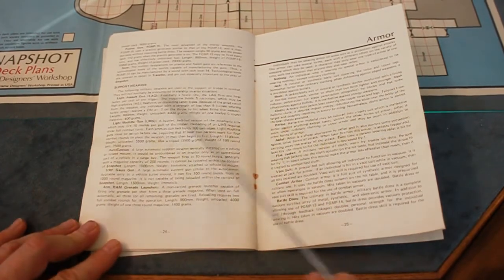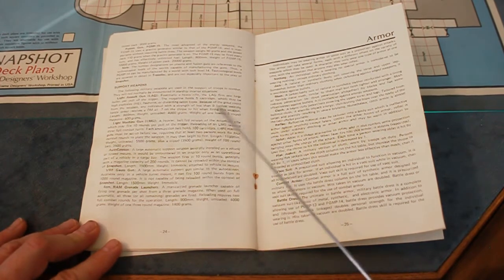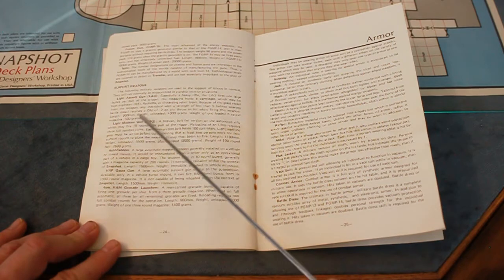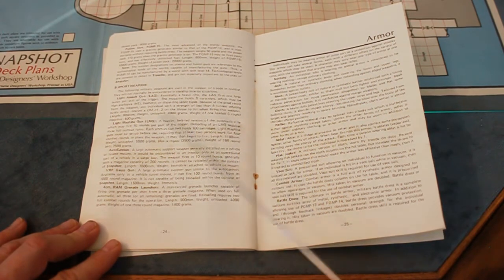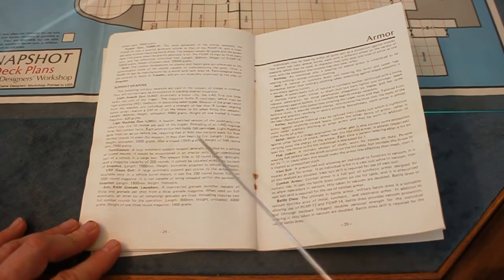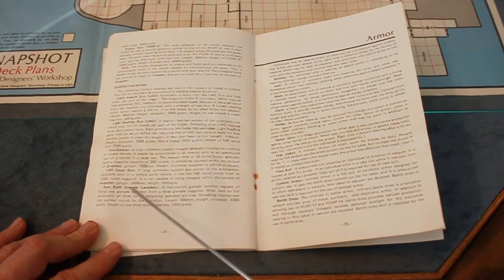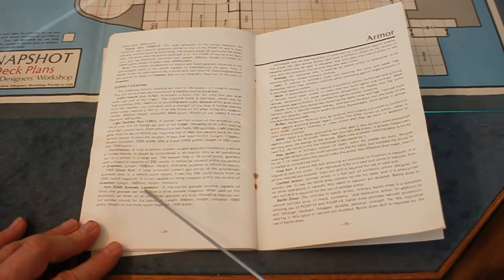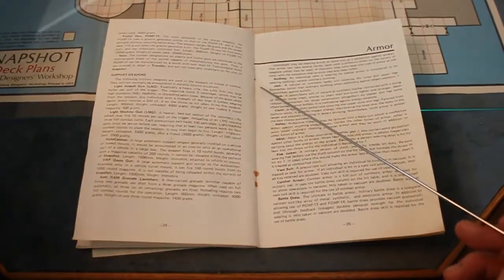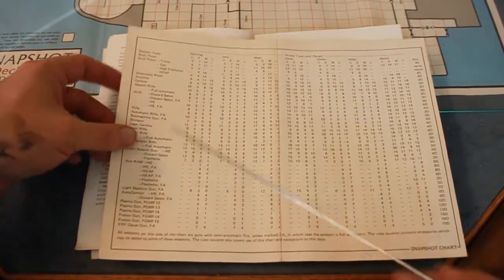Support weapons: light assault gun — talks about what the magazine holds and gives the recoil rating of the weapon. Any individual with a strength of less than 9 receives a DM of minus 2 on the throw to hit when firing this weapon. Light machine gun, autocannon (fires in 10-round bursts), VRF Gauss gun, 4CM, and RAM grenade launchers.